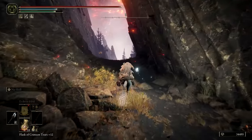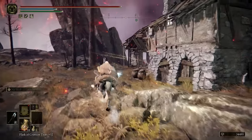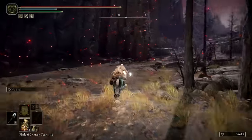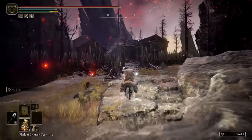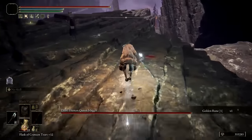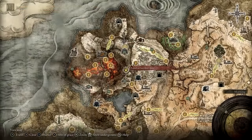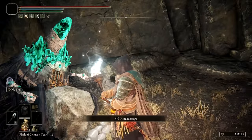Quickly move on further to the east where you'll find a Site of Grace at the Craftsman's Shack. Fair warning — you'll probably be invaded by an NPC upon arrival to this location. Finally, head northeast from the Craftsman's Shack and make your way through Hermit Village. There's normally a demi-human boss at the back end of the village that you can run past to reach the Primeval Sorcerer Azur Site of Grace. Nearby, you'll find the Primeval Sorcerer decked out in green glintstone. Interact with him to obtain the Comet Azur Sorcery.